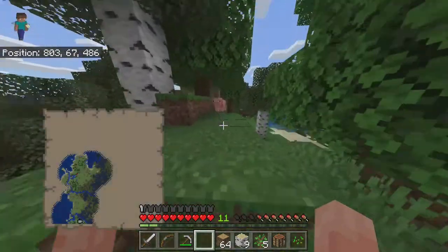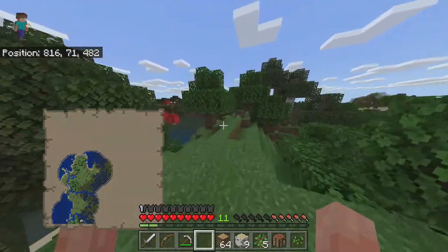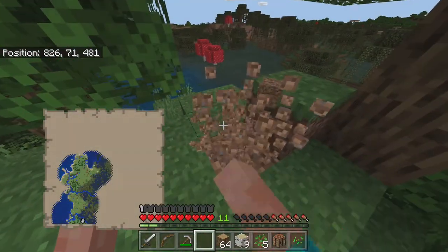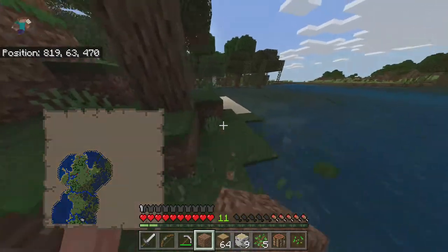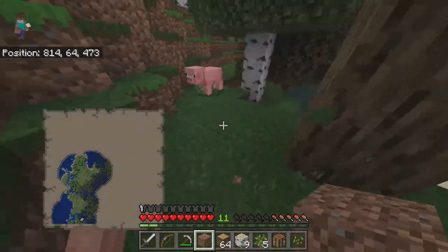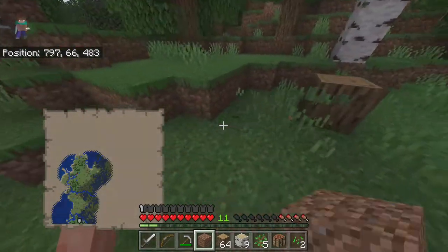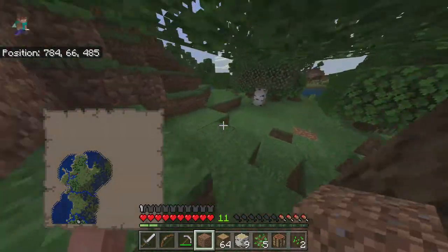Our axe has broke and yes, I'm leaving a floating tree — I don't recommend you guys do that. On the way home, we're going to chop as much grass as possible because the more grass that you hit, the more seeds you'll get. As you can see, I have one seed in my inventory — oh, there's two now. So on your way home, grab some seeds so we can prepare for a farm in a future video.